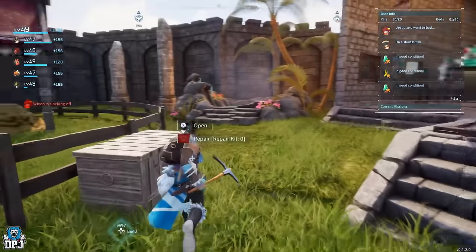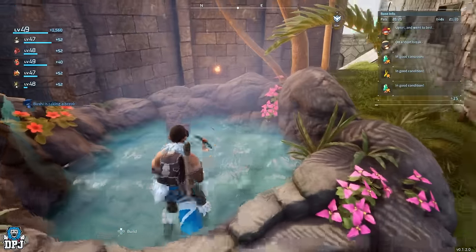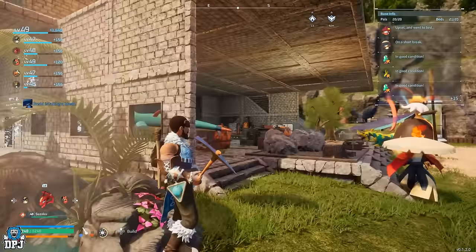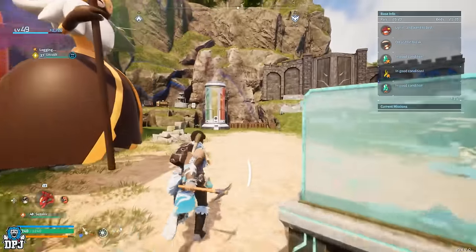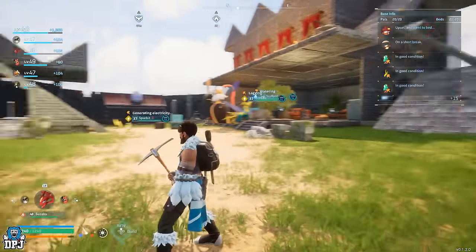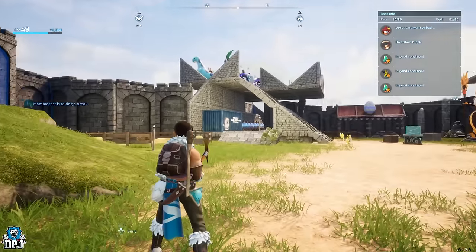Here we have the high quality hot spring - most of my pals spend their time in here. That dude in particular loves the hot tub. Going back around this way, we have some spare chests which I just organise. It's actually where the pals go to - if you notice there's a container there, they normally take things to the closest container.